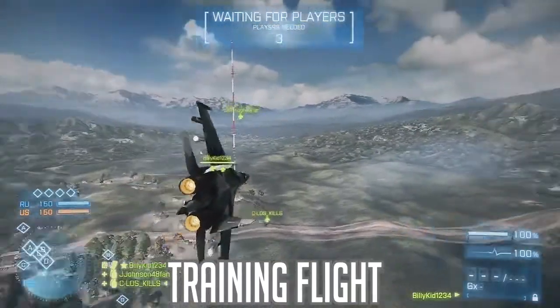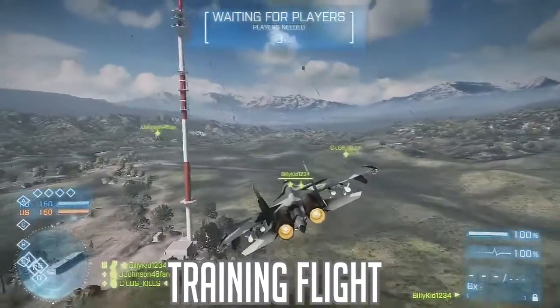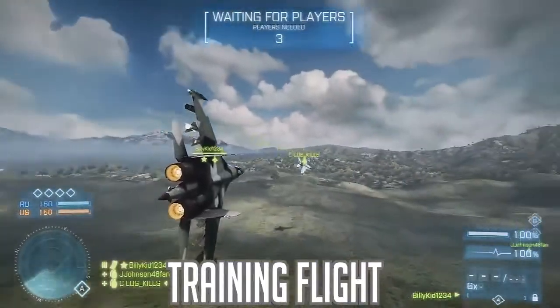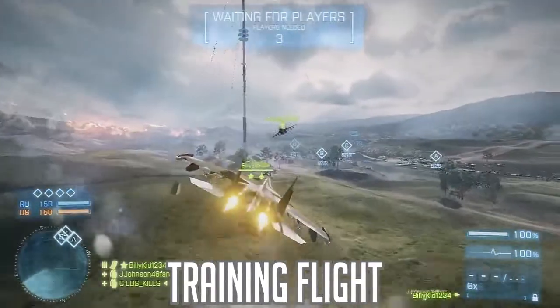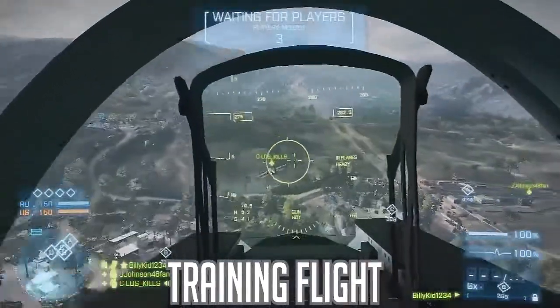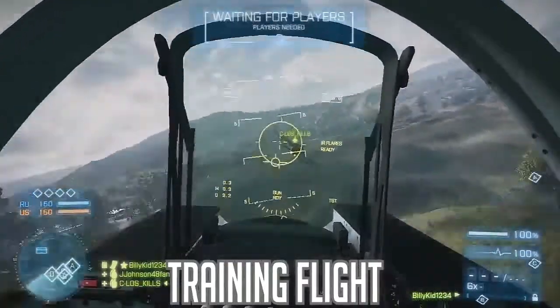Rule number two: always continue with an attack you have begun. A lot of times I've seen rookie pilots dogfight with an enemy fighter jet only to disengage and then try to destroy an enemy tank or attack helicopter — only for that enemy jet to turn around and destroy the rookie pilot. It's essential that once you start a dogfight with an enemy fighter jet, you don't deviate or disengage to destroy another target. You must absolutely destroy that fighter jet so that he does not pose an immediate threat to you or your teammates.